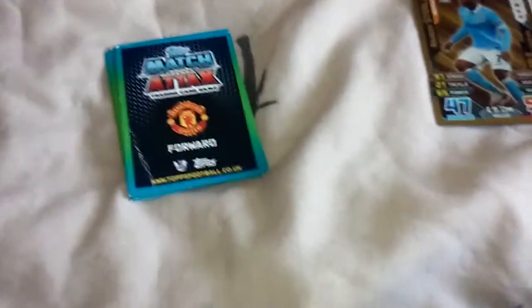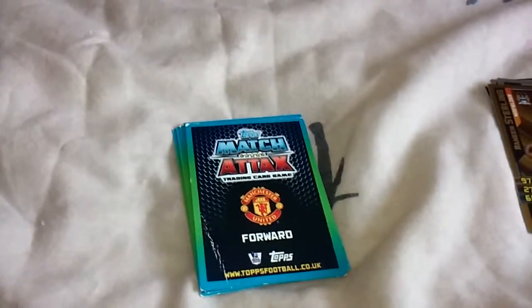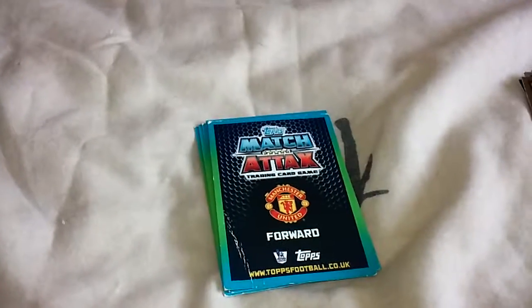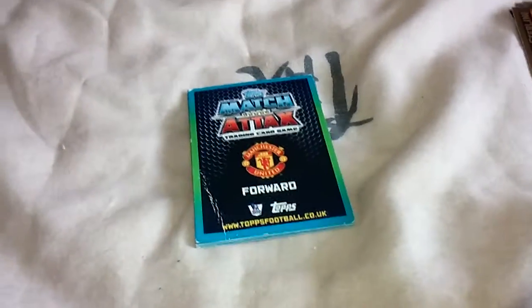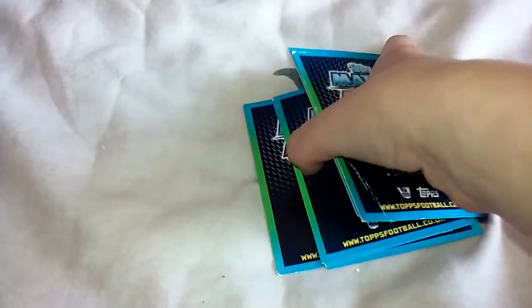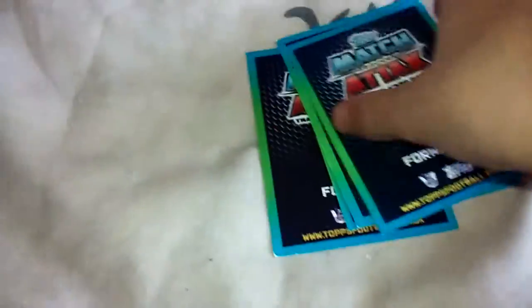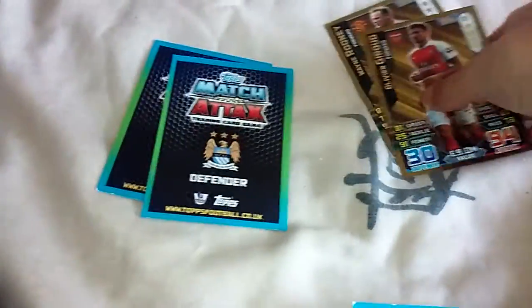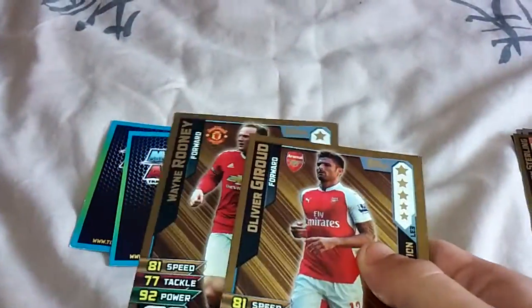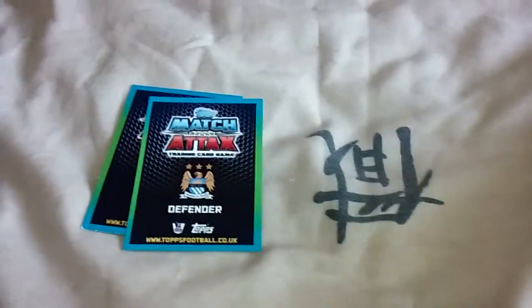Wayne Rooney silver, and oh - Raheem Sterling gold! I forgot to tell you, in Match Attax Extra you can get gold Lukaku, or bronze, silver, gold versions of Lukaku, Heron bronze, silver and gold, and Sanchez - they're obviously in there too. So if we just take these out of the pile... it looks like we have some gold cards here.